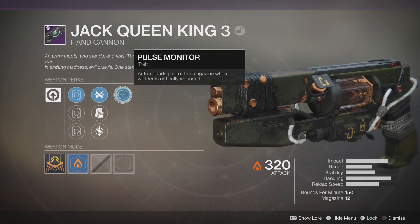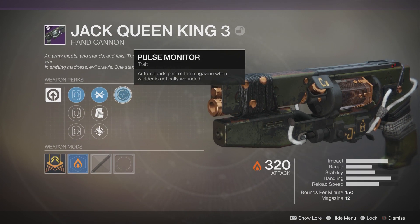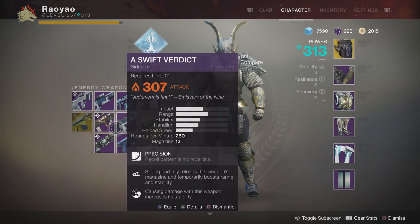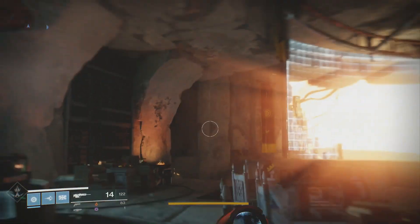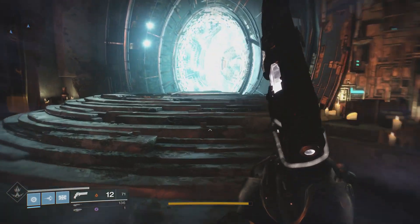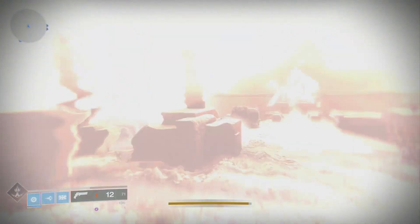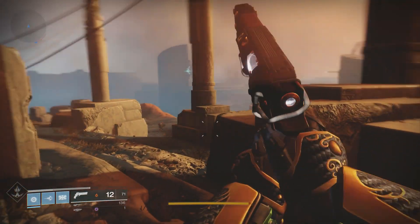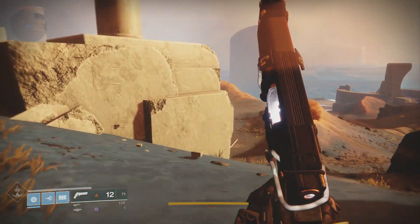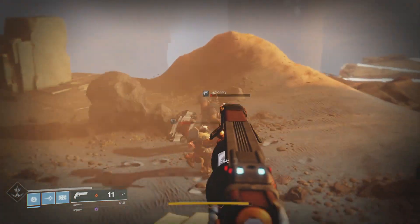It's got Accurized Rounds as well, and the Pulse Monitor perk which auto-reloads part of the magazine when the wielder is critically injured — so basically when you take critical damage it auto-reloads part of it. It's actually a pretty decent gun. I don't really use hand cannons very often but you can see it does look really cool, and I'm sure with some shaders you can get this thing looking pretty good.